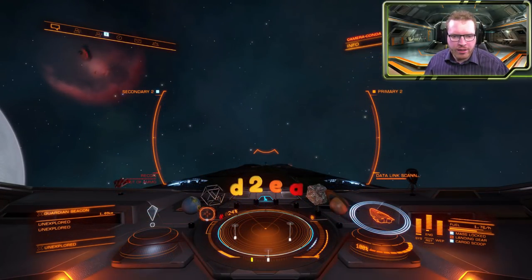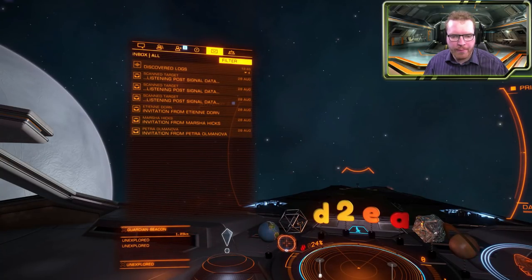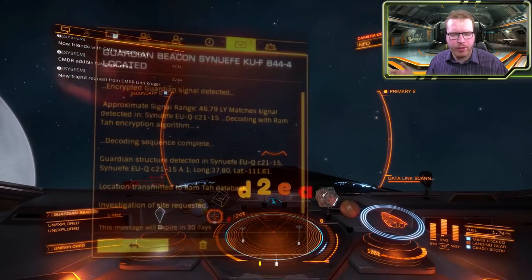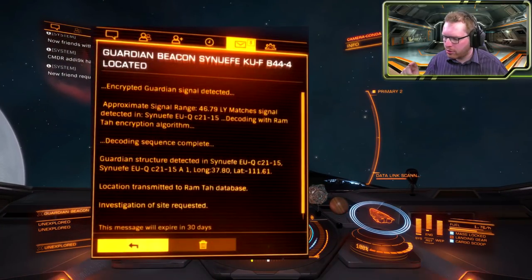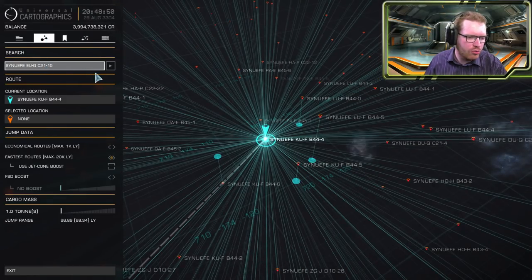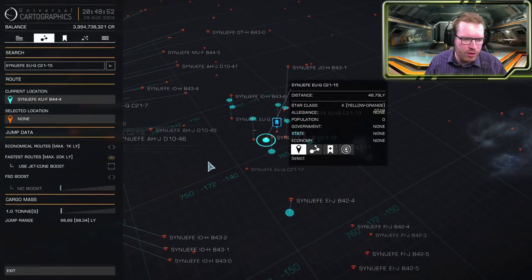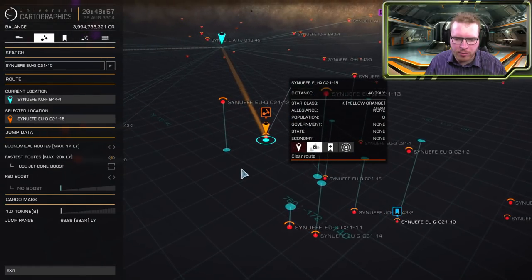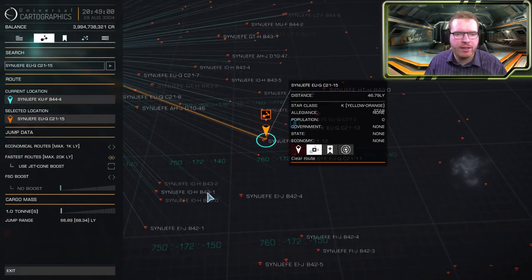Once you've picked up your ancient key, you should have received a message together with scanning the orb. I must have deleted mine by accident during the livestream at some point, and I didn't get a new one. But I'll put up a screenshot of it here so we can see what the message looks like. It basically redirects you to a new Guardian surface-based structure. In my case the message pointed to the system Sunofi EU-QC21-15 — it'll be in the message, but I'm going to put this system in the description as well. So now let's head out there.